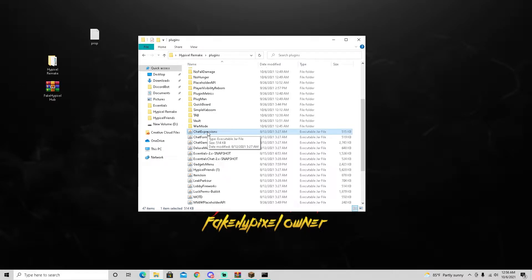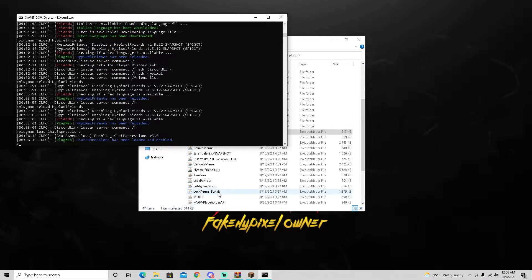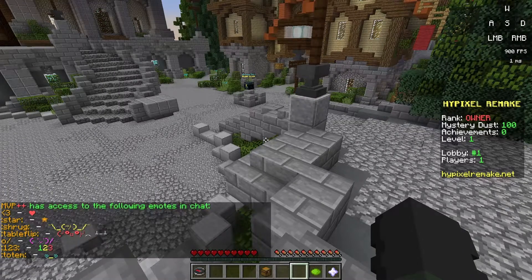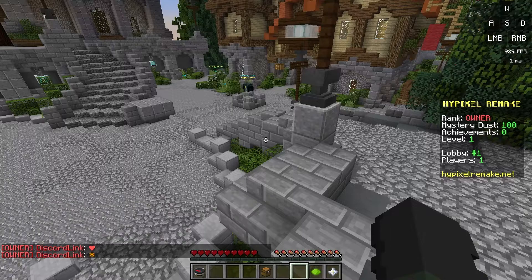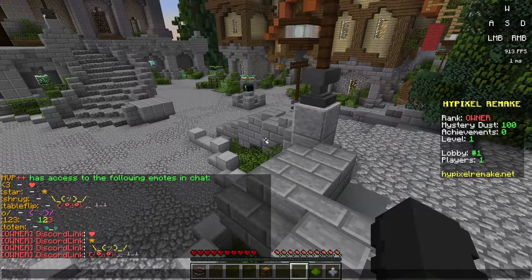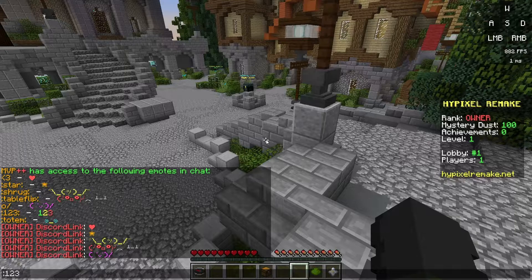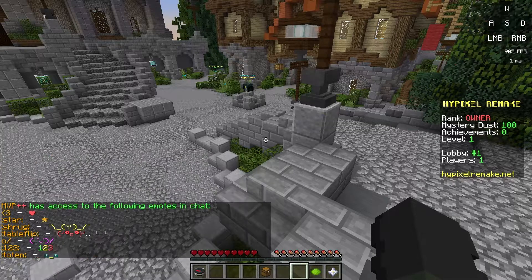The last plugin we're going to be adding in this video is ChatExpressions. Go ahead and add it, do plug-in load ChatExpressions. If we do slash emojis, there you go - we have some of Hypixel's MVP++ emojis. Let's try them all out: there is the heart, let's do the star, let's do shrug, we got table flip - that's a popular one - my favorite one is the wave, and finally we have totem. These aren't all of Hypixel's emojis but we can add more if we wanted to - these are the ones that came default with this plugin. Emotes is also another command for that.